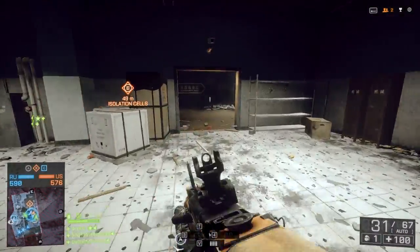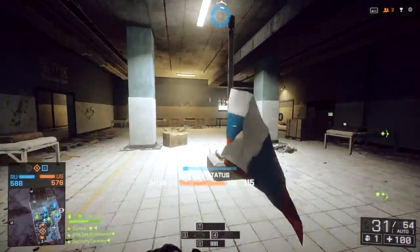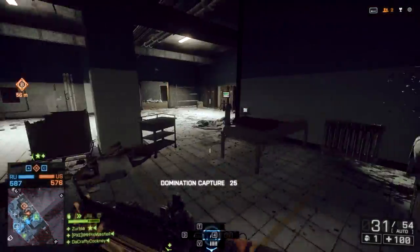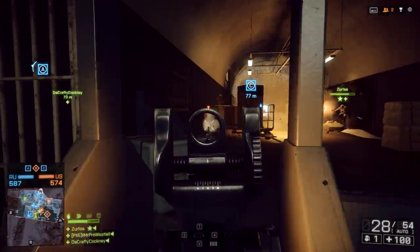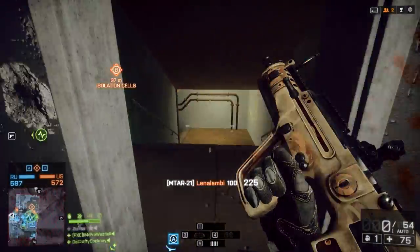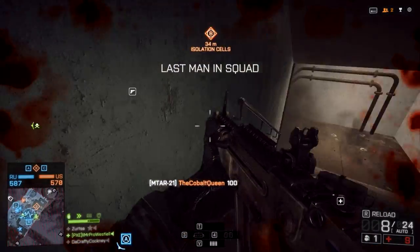Maps like Operation Locker and the roofs of Flood Zone are really good locations to use this weapon, and if you've got the right attachments on there, it becomes an absolute breeze to use. Make sure you've got the laser sight on there to use this thing to its full potential, and then pair that with either an Ergo or a vertical grip. Those two grips essentially work exactly the same and they're designed to work in run-and-gun situations — which, with a rate of fire of 900 rounds per minute on the MTAR, is exactly what you're going to be using this gun for.